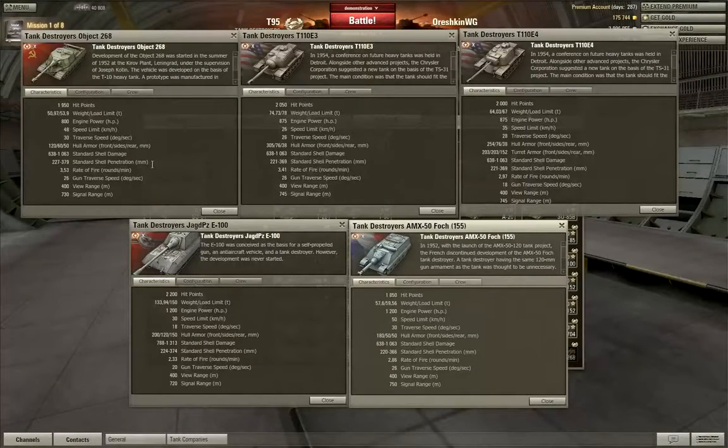Now let's go over to the guns. The Object 268 has the best rate of fire — it takes 17 seconds to reload the gun. The T110E3 is close behind with a 17.5 second reload, while the E4 takes 20.2 seconds to reload. The Jagdpanther must spend 25.6 long seconds reloading between each shot, and it takes the Foch 155 a staggering 45 seconds to reload.